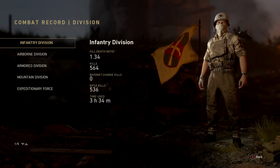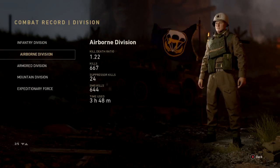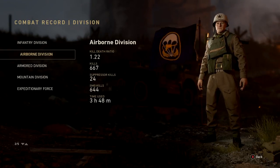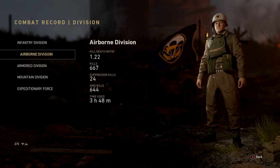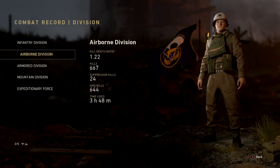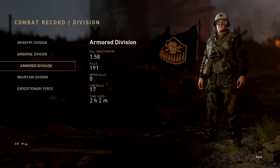Divisions — Infantry: 1.34 KD, 640 kills, 536 rifle kills, no bayonet charges, 3 hours 34 minutes played. Airborne: 1.22 KD, 667 kills, 24 suppressor kills, 644 SMG kills, 3 hours 48 minutes played.